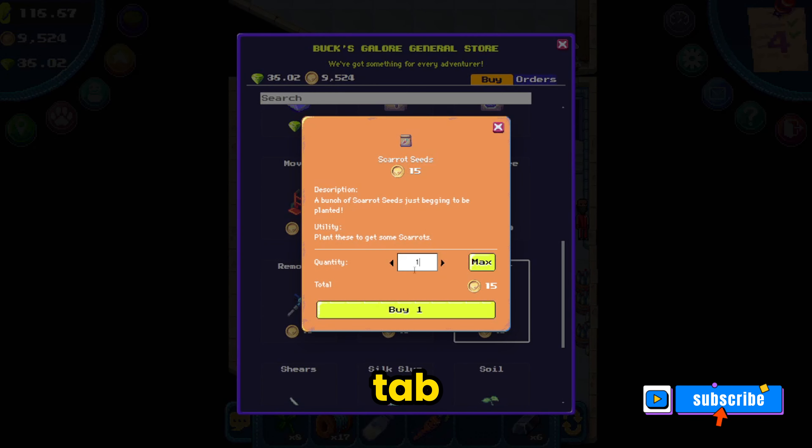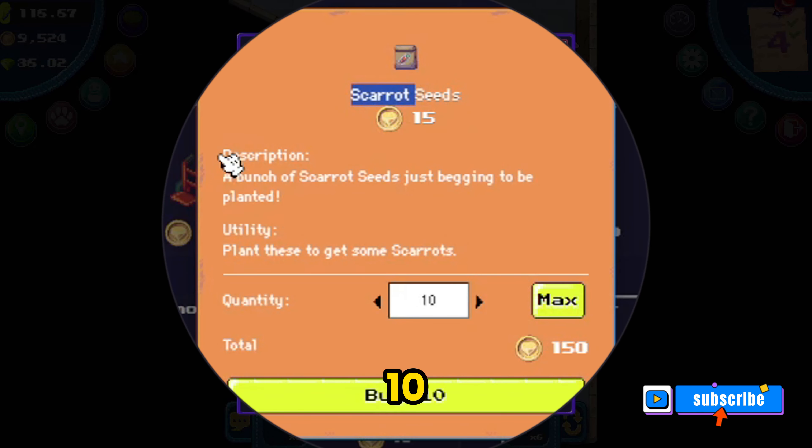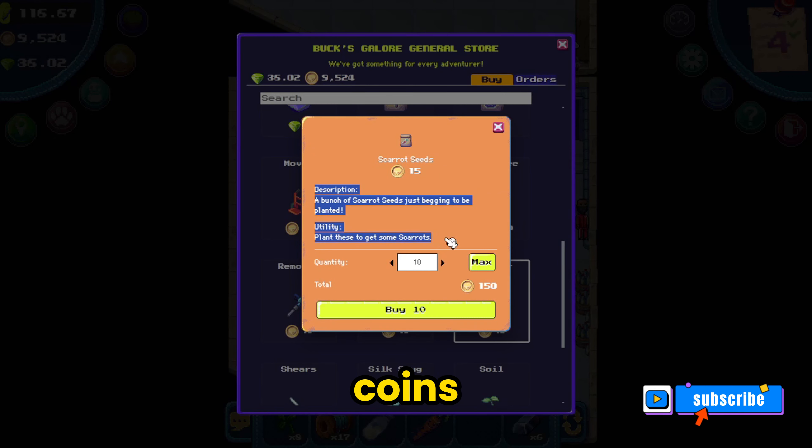Now I'm in the buy tab and you'll see that each scarat seed costs 15 coins, so for 10 it'll cost 150 coins. I already purchased my 10 so I'll go to the farm to show you what I did.